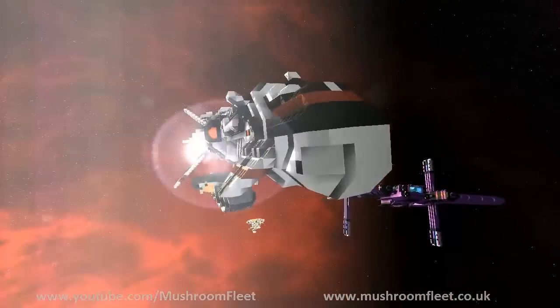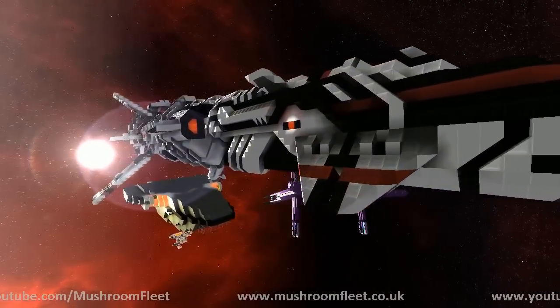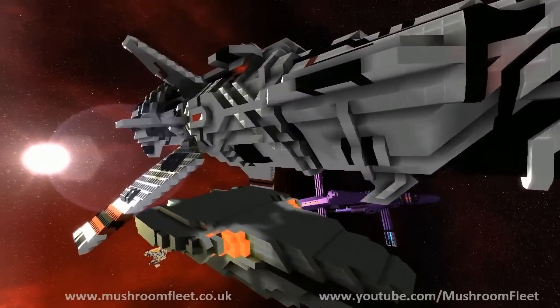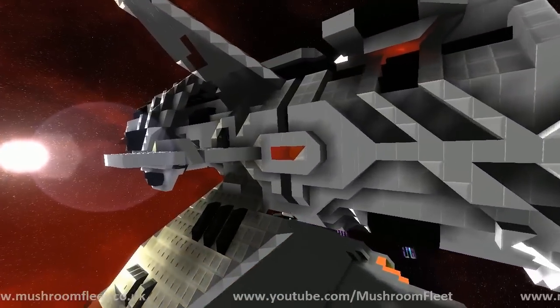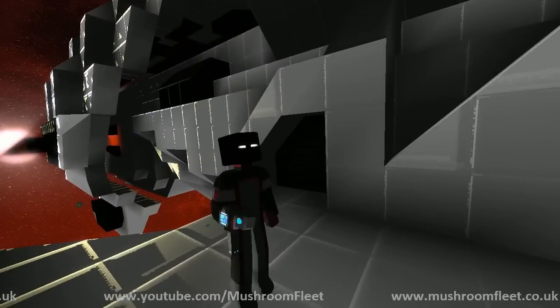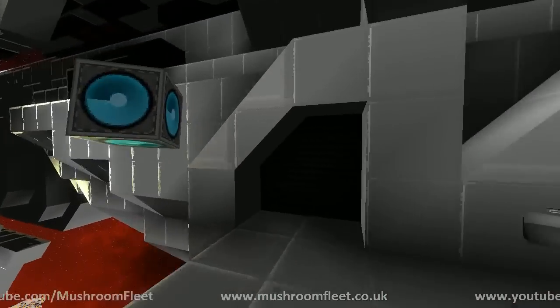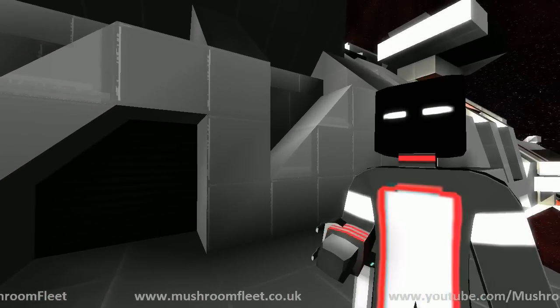And here we are taking a look at the Catalina. Yelby is here in the shuttle. I'm making my way over to Mr. Dalmont. Hello! How's it going? This is Catalina. We've seen it a few times before, and now it has an interior, albeit an exceedingly small one.